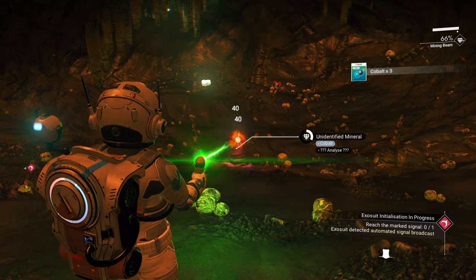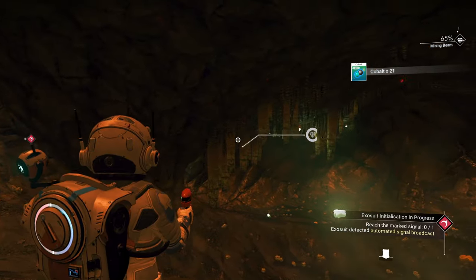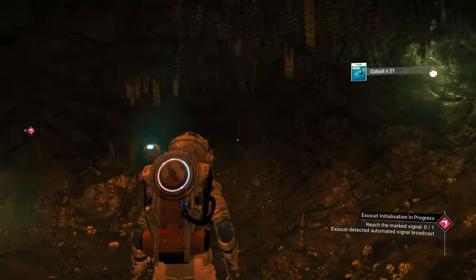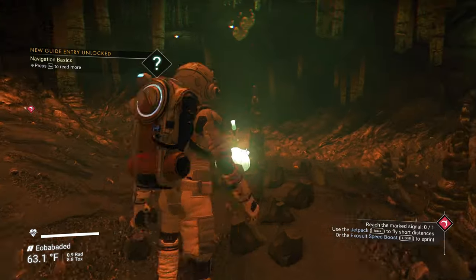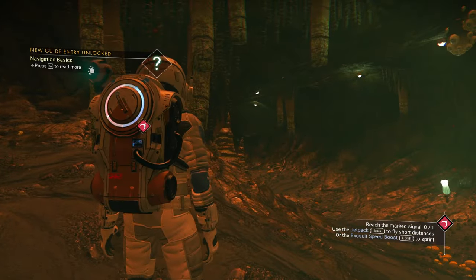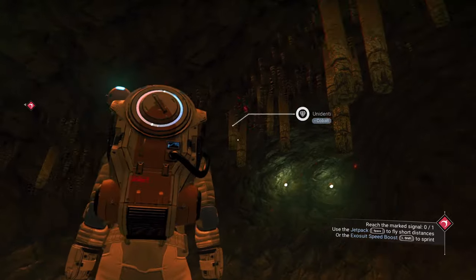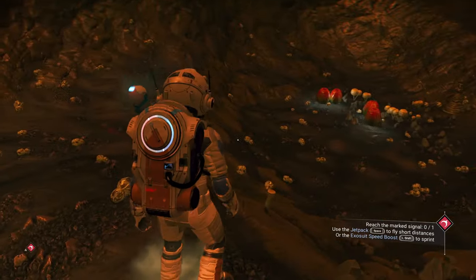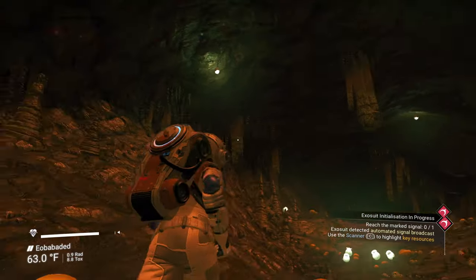The bottom ones — these stalagmites — will also give you cobalt, and the same rules apply. Sometimes you'll run into some that have some other type of metal instead. These flowers here give you marrow bulbs — we'll get to those later, but they're not important right now. It doesn't look like we have anything else in here besides the cobalt.